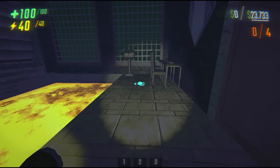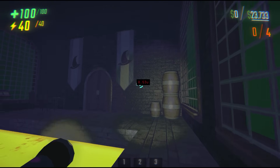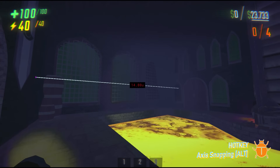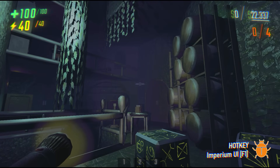Imperium also has a measuring tool which can be accessed by pressing O. With this tool, you can measure the distance between any two points in units. If you'd like a more exact measurement, you can hold Alt to enable axis snapping, which will make it easier to draw straight lines. Now that we have those out of the way, let's get to the meat and potatoes of Imperium, which is all located in the Imperium UI.